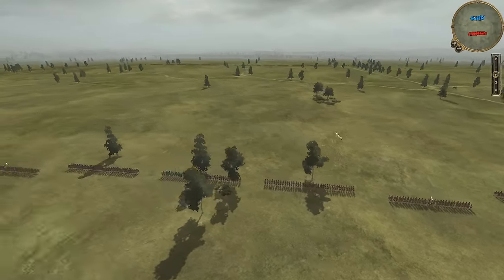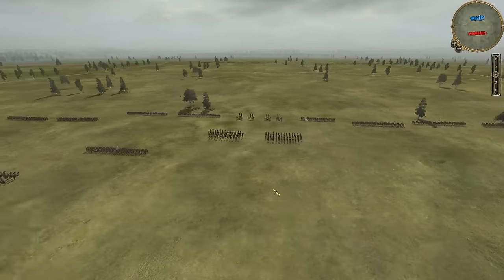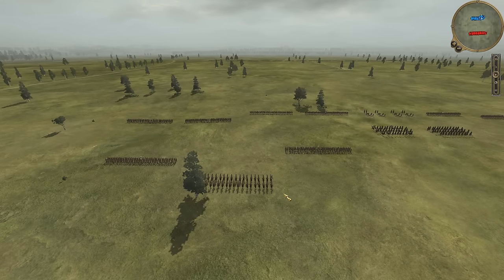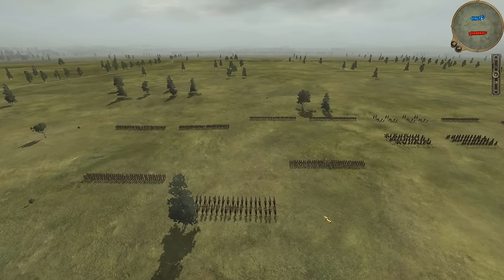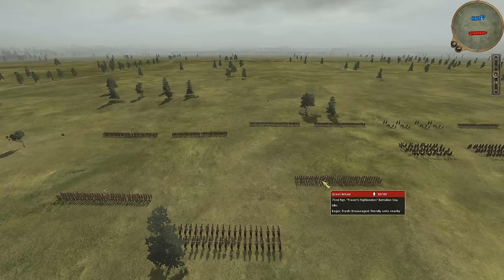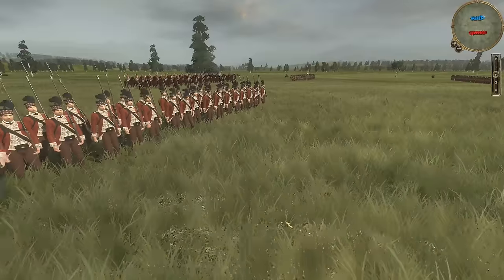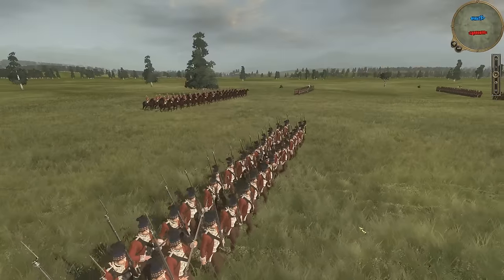While we're paused, we'll go through the deployment left to right. On the left side, we've got the 2nd Battalion in reserve of the 71st Foot, the Highlanders — Fraser's Highlanders. We'll see them back here, looking very good. We've got General Cornwallis behind them.